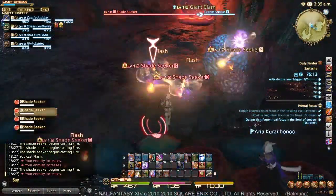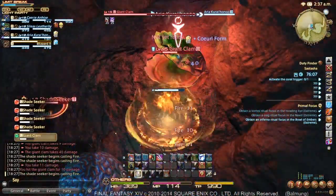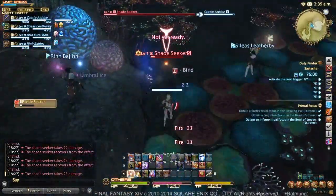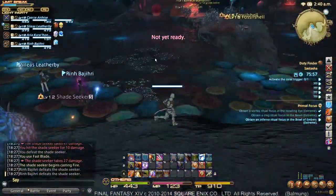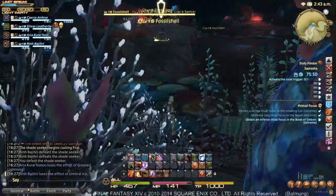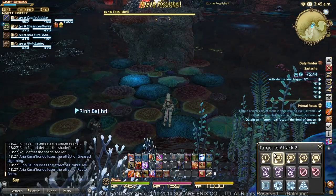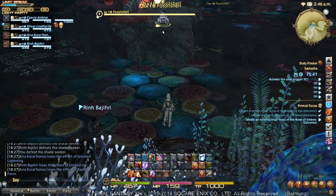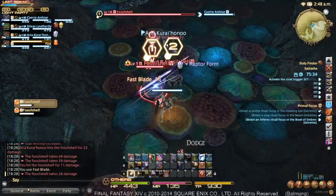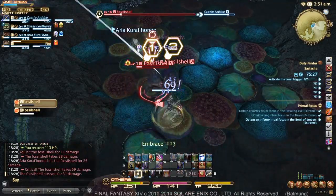We're going to grab the flashing Shade Seekers once again and just attack the giant clam. It's a pretty safe assumption that people know to attack the giant clam. If they don't, or if there are other people who are new to the dungeon, go ahead and let them know why you're marking it first, or continue to mark them each individual time. You could probably even use waymarks if you really wanted to. I'm going to mark the fossil shells one and two.